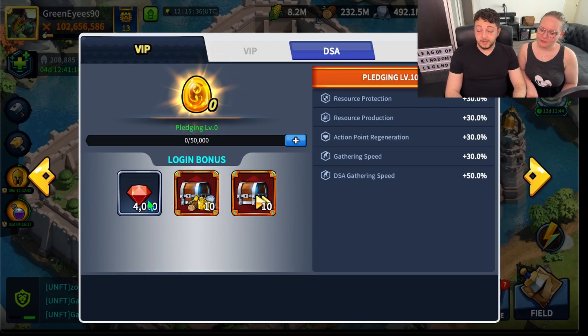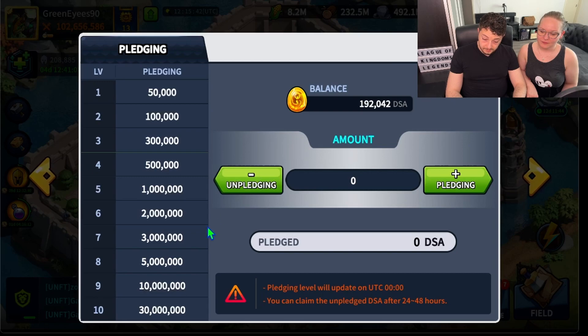Plus a very hefty crystal login bonus. Let's be concrete about how much money it takes: 30 million DSA equals 300,000 DST tokens, which are two cents each, so you need around $5,000 at current pricing to have the pledging tier that gets you 4,000 crystals a day, plus everything in between.